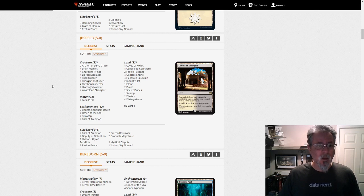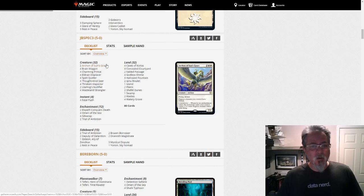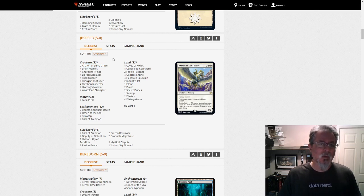I found this to be a relatively interesting list. I want Archon of Sun's Grace to be good — I really do. I like that card. I love Constellation as a mechanic. So we'll see. We've got a 1-5-0 here. I've not seen a deck like this before, so let's see where it goes. It could be kind of cool.